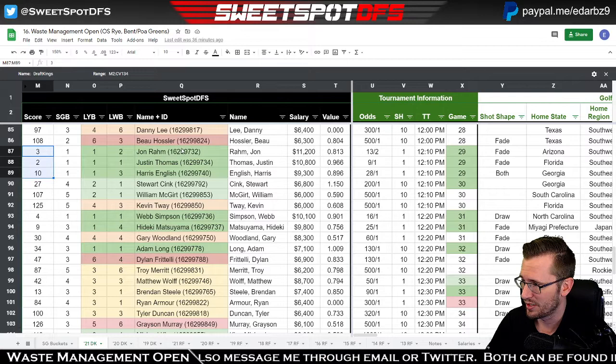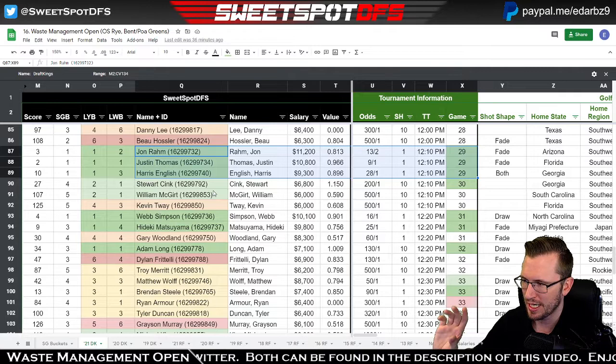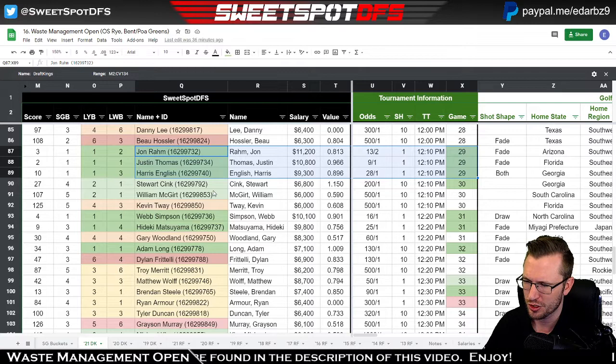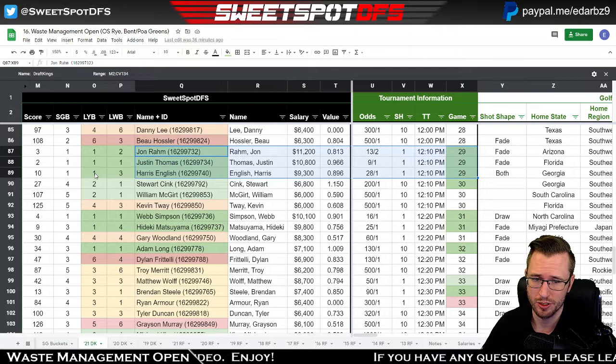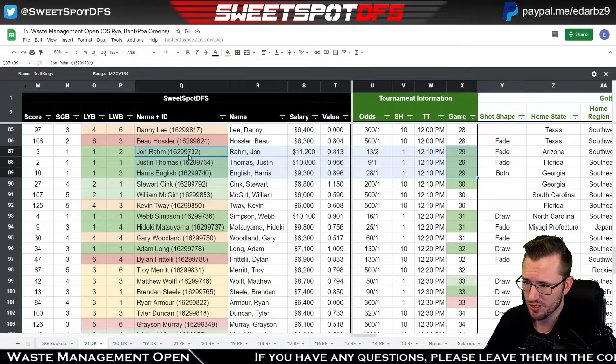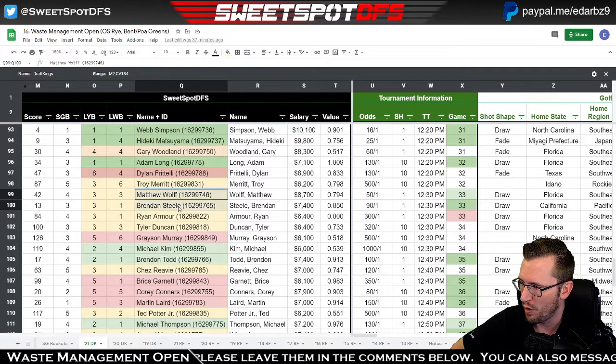The dynamite group right here is John Rahm, Justin Thomas, and Harris English, with a sweet spot score of 15 — the lowest. Harris English may be the worst golfer out of the bunch; he's missed a couple of cuts and maybe that's a reason not to play him, or maybe that means no one else is playing him. If you're going to pair with Rahm or JT, that's pretty decent. The next group is Webb Simpson, Hideki Matsuyama, and Gary Woodland — love it, I think you should play it.